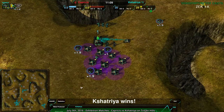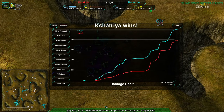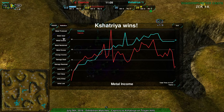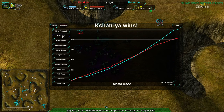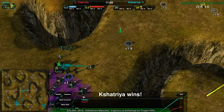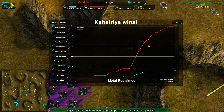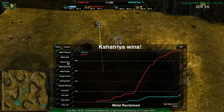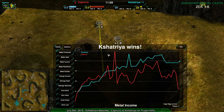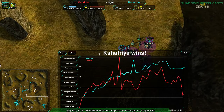Being under that much pressure that consistently with Scythes is tough — it's very mentally draining. So I'm not surprised that the game went the way it did. The point of that kind of pressure is to put your opponent so far into an uncomfortable position that they're not sure what to do or when. A lot of reclaim coming in from Capricious — they kind of had to, but it worked out too. That's the main reason their income was not that far behind Kshatria: because of the reclaim and because Kshatria wasn't expanding too much when they were attacking.